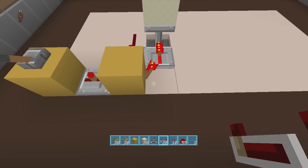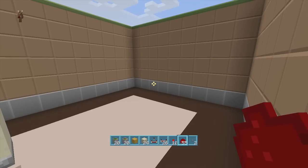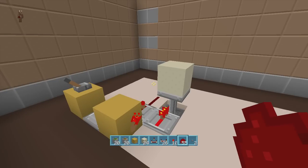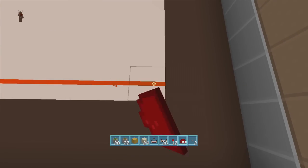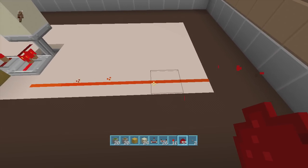Coming out of our torch right here, we're going to go six blocks with redstone — since my gate is six blocks long. If you want to make yours longer or shorter, this is where you adjust it. If you want seven, you do seven, and so on.